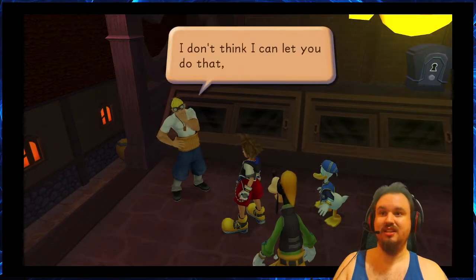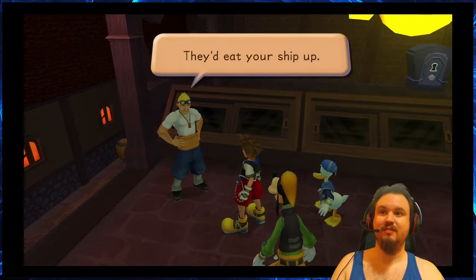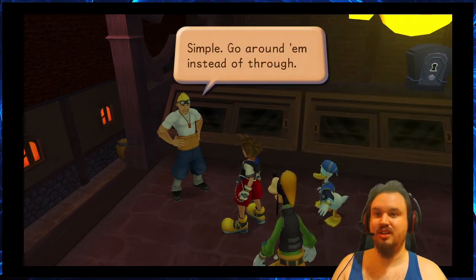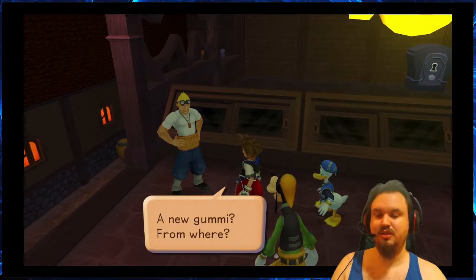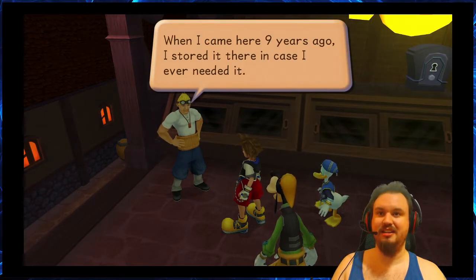I need to go back to Hollow Bastion. Sid says: 'I don't think I can let you do that, kid. The Heartless there are multiplying by the minute — they'd eat your ship up.' So we ask what we can do, and Sid says: 'Simple — go around them instead of through. Install a new navigation gummy and take a new route.' The gummy is in the secret waterway, stored there nine years ago in case he ever needed it.